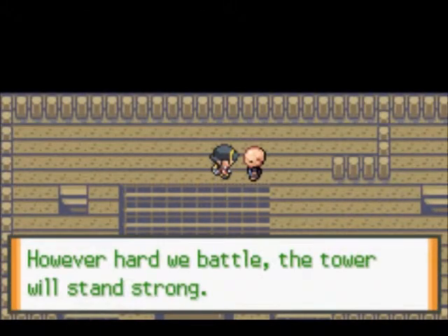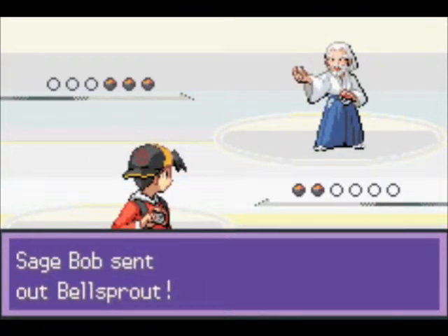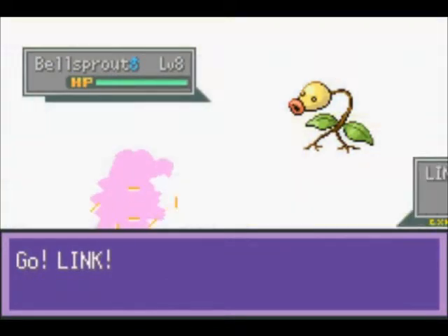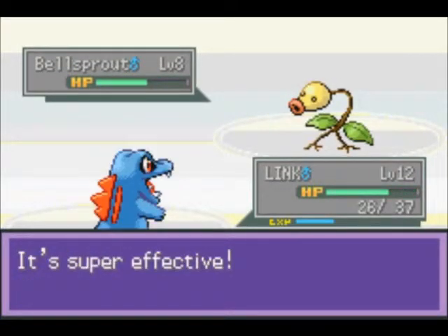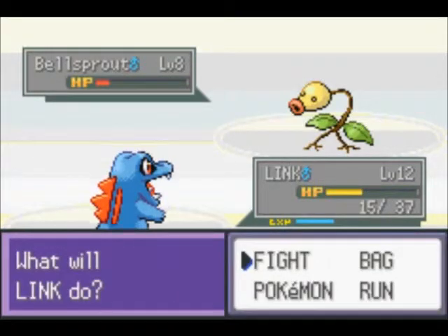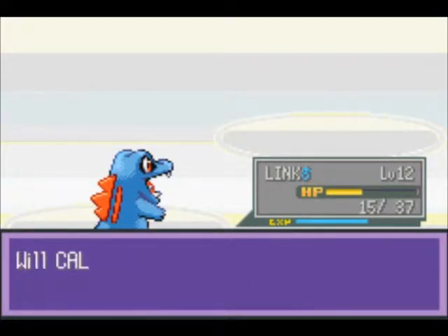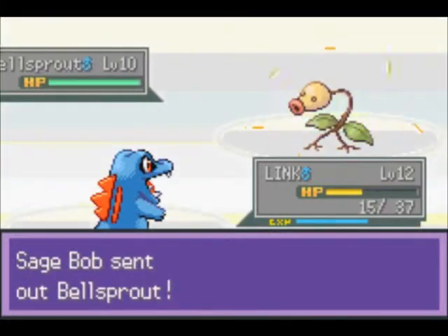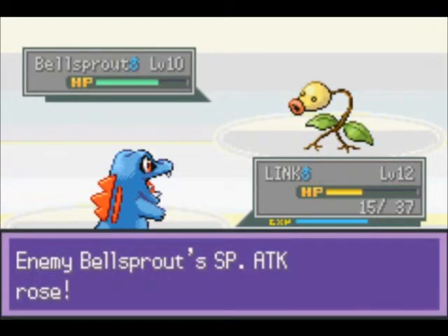I'm going to go ahead and take on this bald guy first. Something tells me he's got a Bellsprout. I guess he's not bald. We're going to send out Link. That might not be the best idea, but we've got Scratch. It does pretty good. It's just going to Vine Whip us. I'm going to need to switch out — actually, you know what, I'm going to stay in. I'm sure Link can handle it. Well, if he keeps using Growth, we can handle it. Link's almost to get Water Gun, which is going to be pretty awesome.